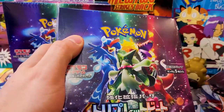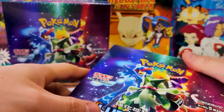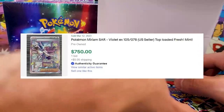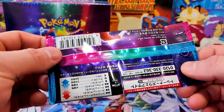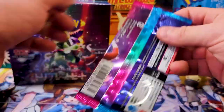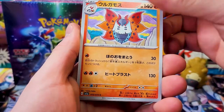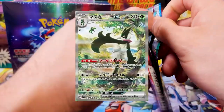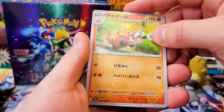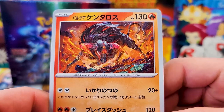The day has finally come — we've finally gotten to Triple Beat, the very first expansion to Scarlet and Violet, which has started off to an absolutely incredible success. Violet prices are hitting absolute highs, and the Miriam card coming out of there is worth an absolute unit. I'm so stoked to finally get my hands on these. First impressions: the artwork is beautiful — Masquerade, Quaxley, and Skeledirge right on the front.